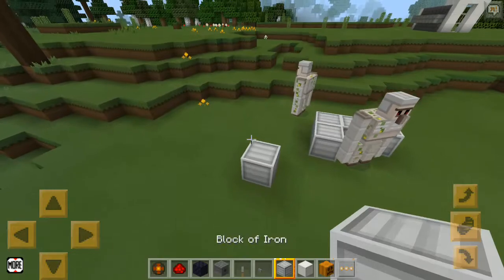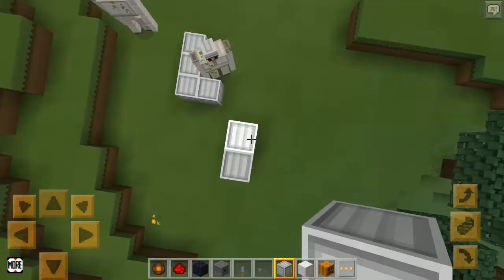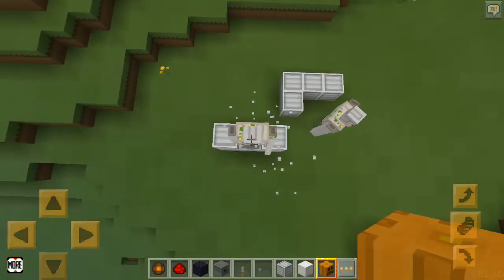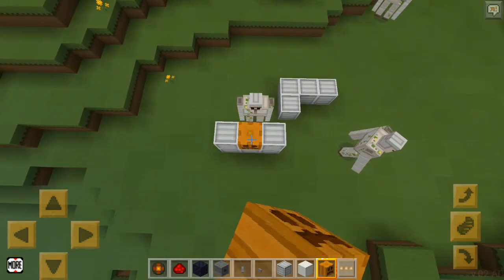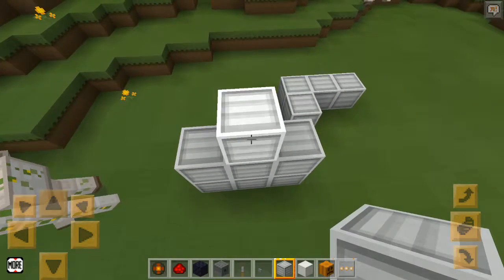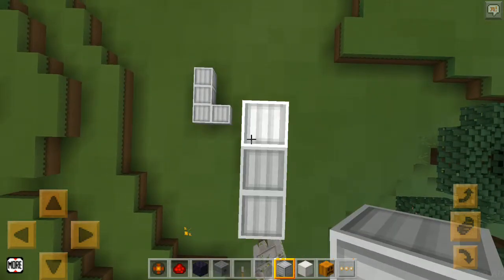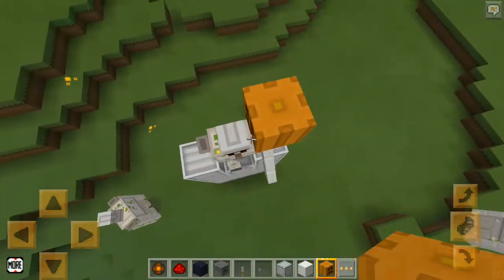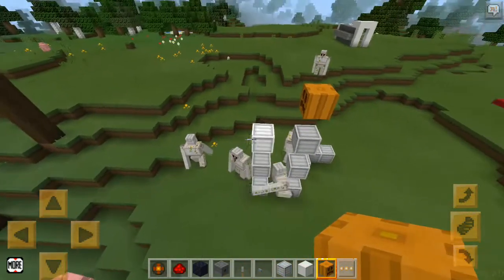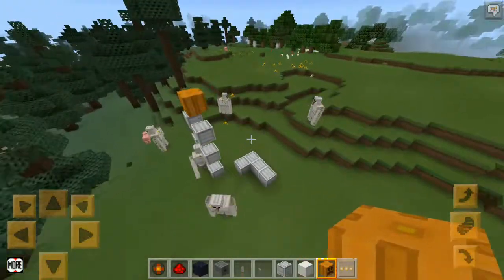If you make the iron golem more interesting, you can do like this — it will stop. And like this, it will not move because the block is in the way. That's an interesting fact — not the most interesting, but not a bad fact. It will stop totally. That's serious — thanks for watching this video.